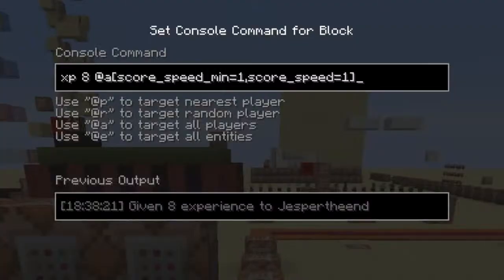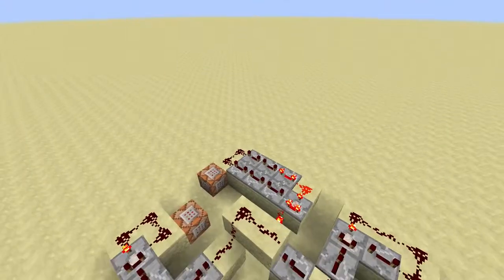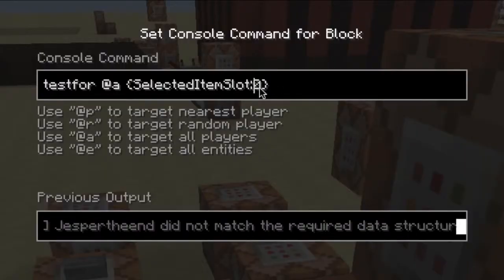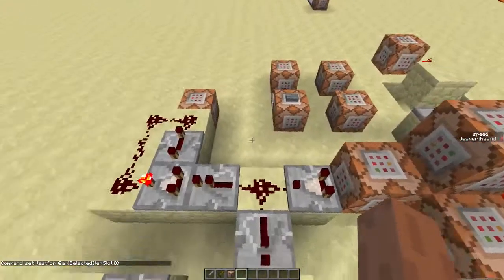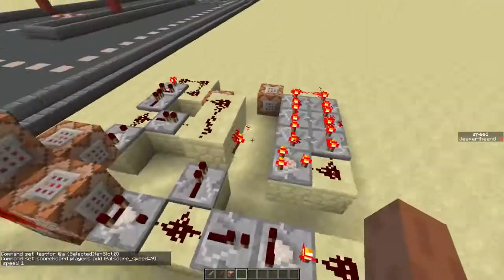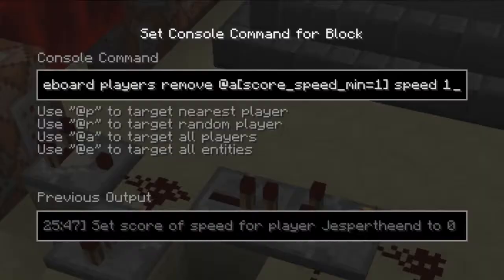The XP bar is pretty easy — it just removes all XP and then gives you XP again, with the amount depending on your speed. All we have to do now is give the player the ability to adjust the speed. This command block tests if the player selects the first slot; when they do, a clock starts running that increases the speed.